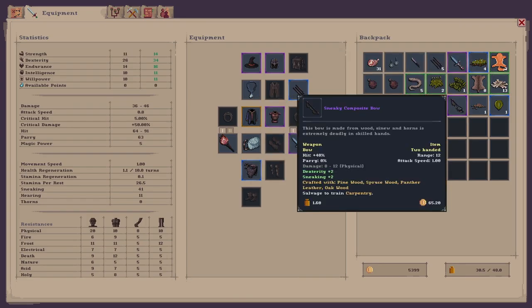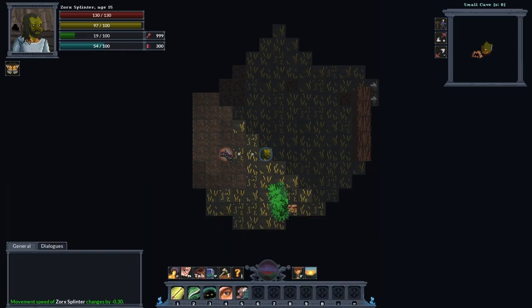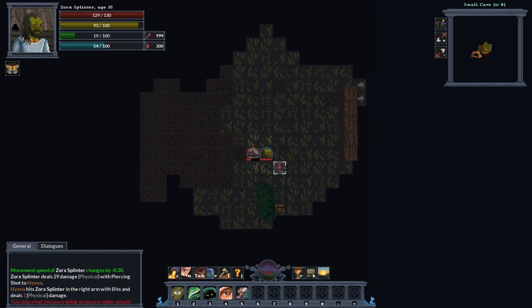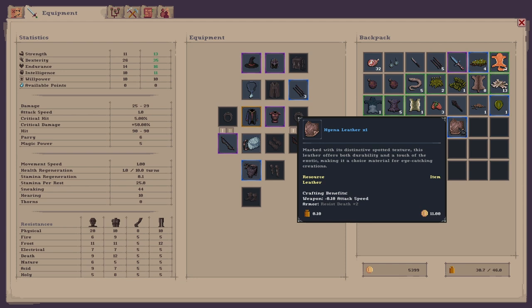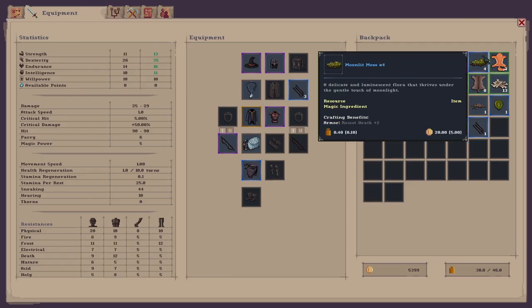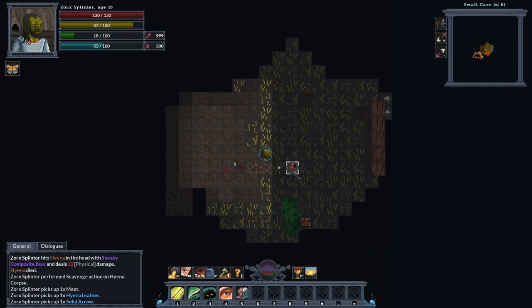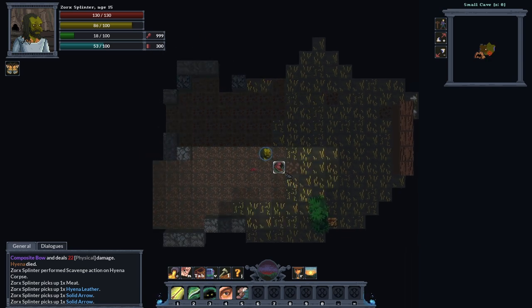I might switch to my bow actually, let's equip my bow. I've got some solid arrows. It went dark because I haven't got my torch equipped — that's fine. Let's just hit him with another arrow. We'll grab his leather — hyena leather, that's nice. I can't see a thing so we're probably going to have to keep switching between torches just to see where we are. I picked up that arrow automatically.